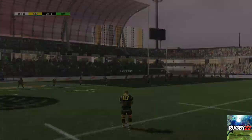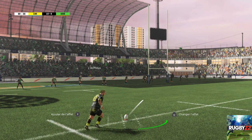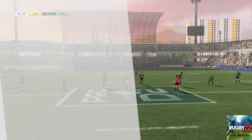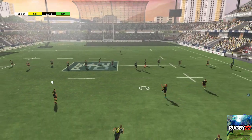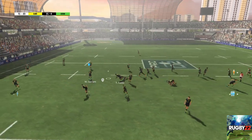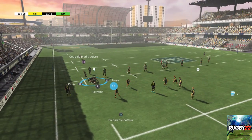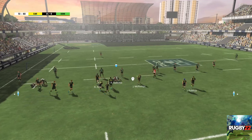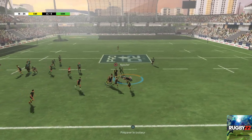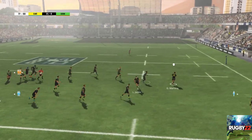Changement de joueur annoncé. Le buteur se prépare à transformer l'essai. Il capte bien ce ballon. Et ça finit dans ses bras. Belle gestuelle sur cet off-load. Plaquage réussi. Les joueurs forment une mêlée spontanée. On assiste à la formation d'un ruck. Ils parviennent à conserver le ballon. Ils passent le ballon. Transmission de la balle.